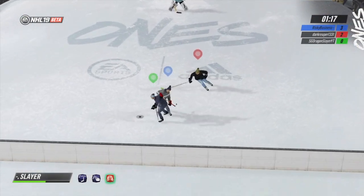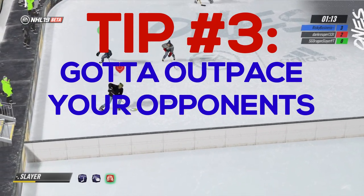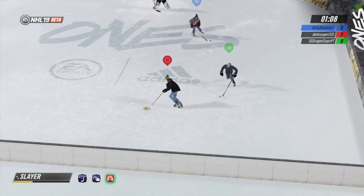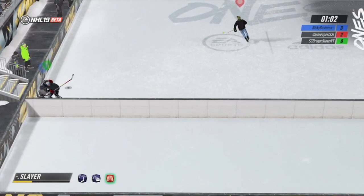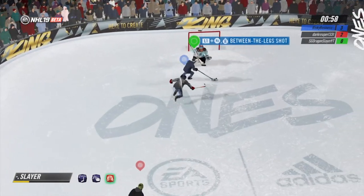My third tip for Ones is that you want to try and outpace your opponents while keeping your energy bar relatively high. The easiest way of doing this is when you have low energy without the puck, just stand still for a few seconds — you'll be amazed how fast you regain energy. This does run the risk of being scored on, but it's not that hard to score an answering goal so you'll be fine.